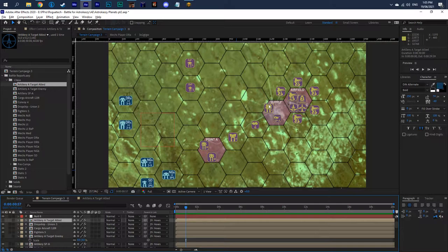Any unit like this — light units — can have a BAP at the top. These are their scout units. A Beagle active probe gives plus one detection range. I'm starting with a detection range of two, so any mech up to two hexes away from a unit will be detected. If you have a Beagle active probe, that extends the range by one to three.